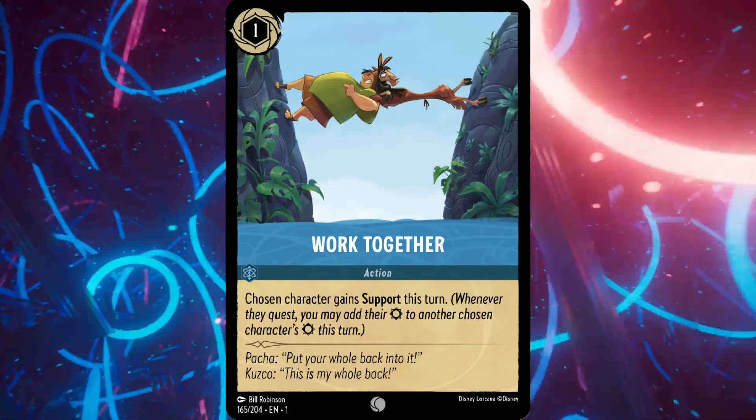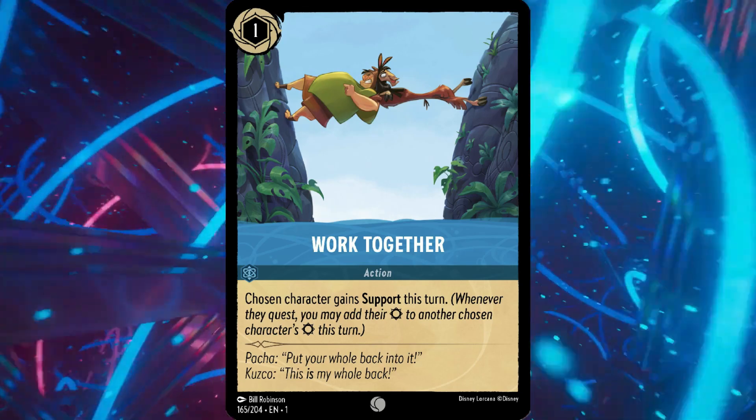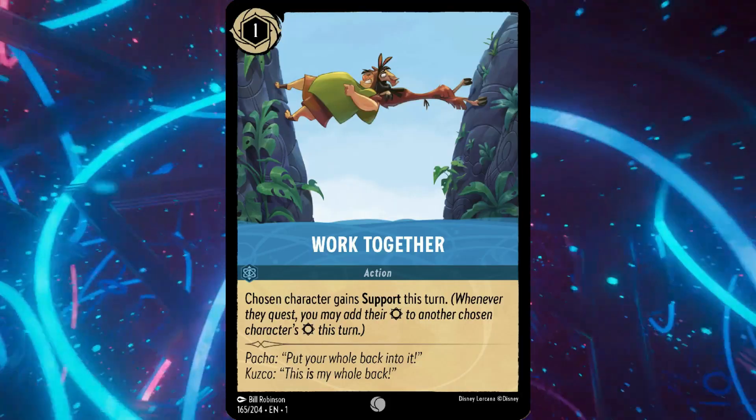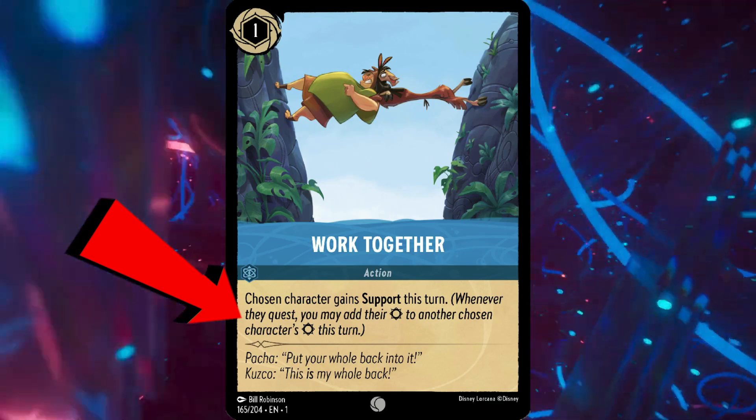Card number three is another Sapphire card — it's Work Together. Now this card actually has one thing going for it: it's inkable. It's inkable, and what does it do? Chosen character gains Support this turn — whenever they quest, you may add their attack to another chosen character's attack this turn.